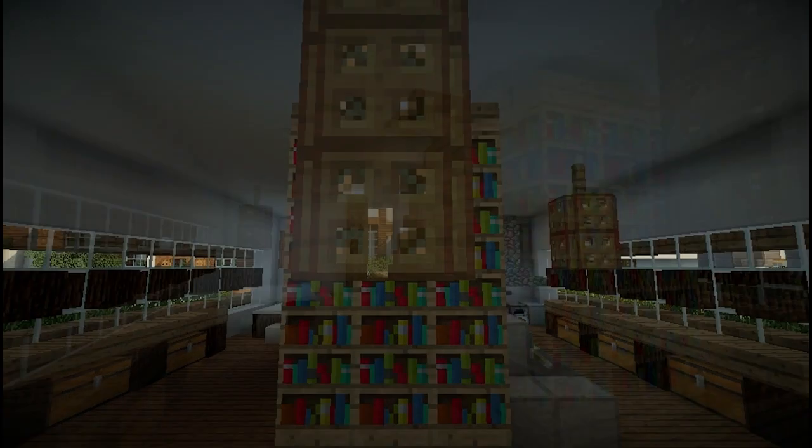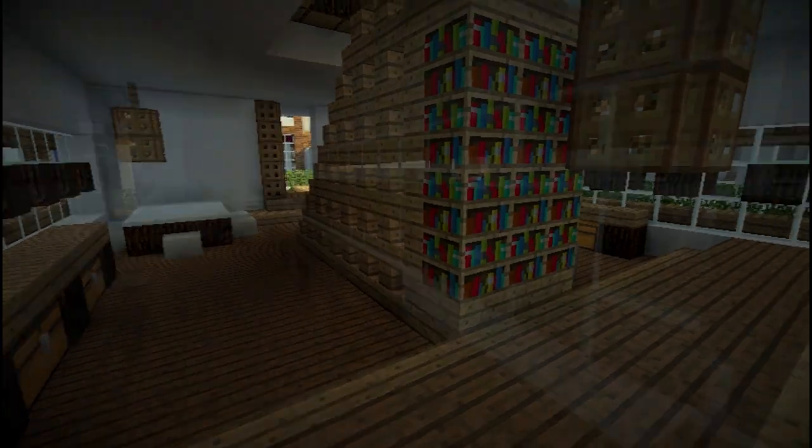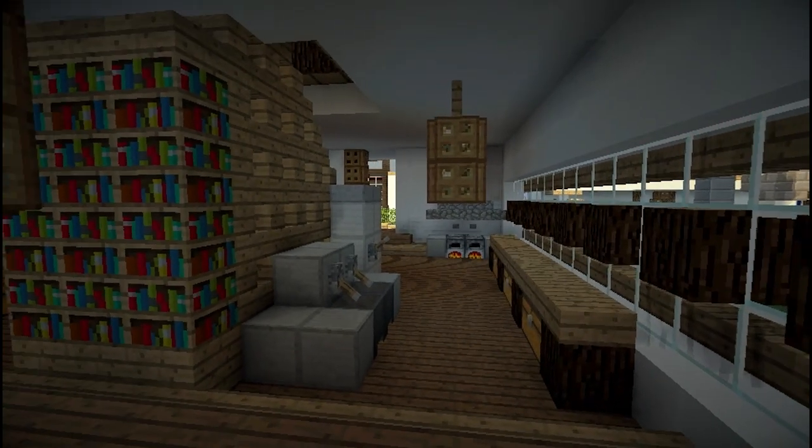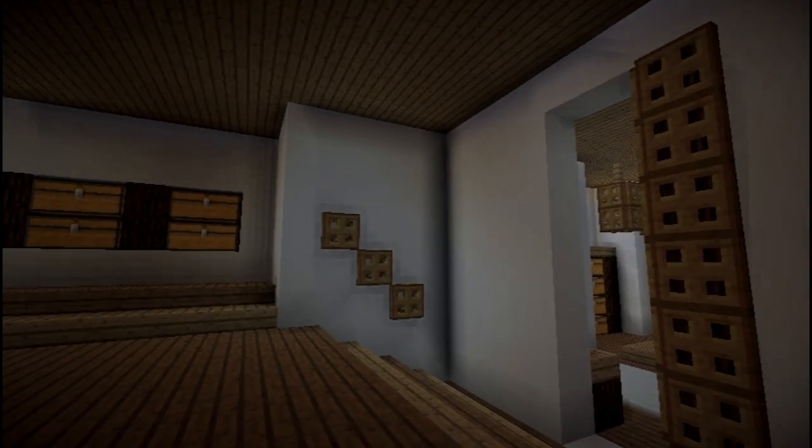Heading out into that big open plan area, we can see we've got a table to the left, and then to the right hand side we have a kitchen area.